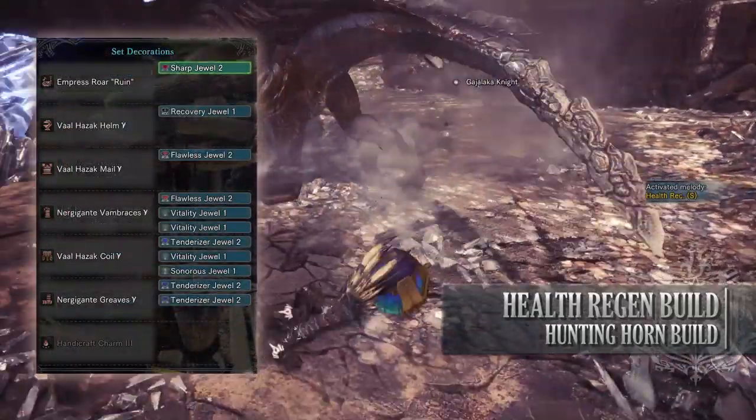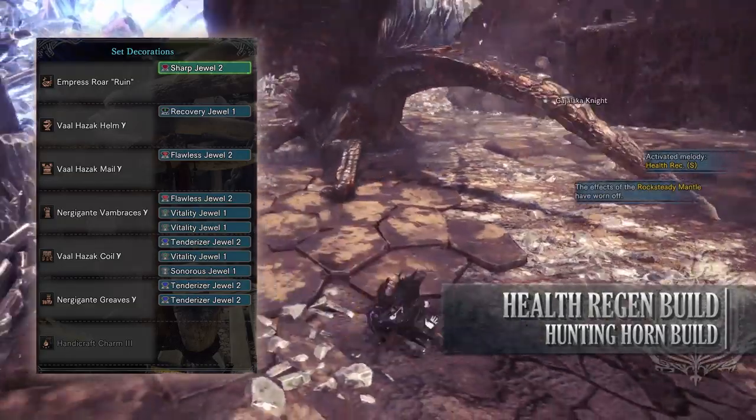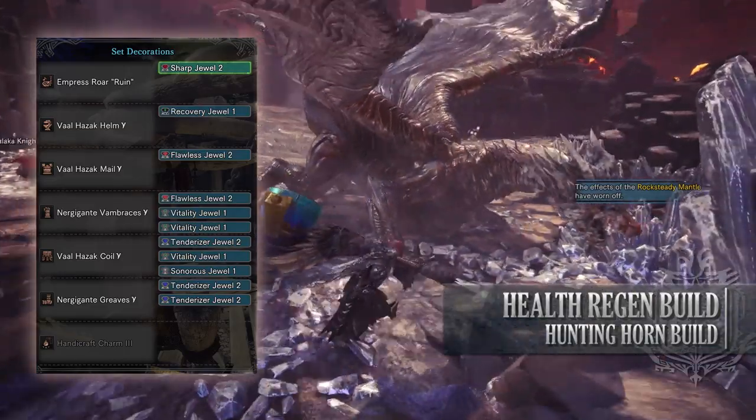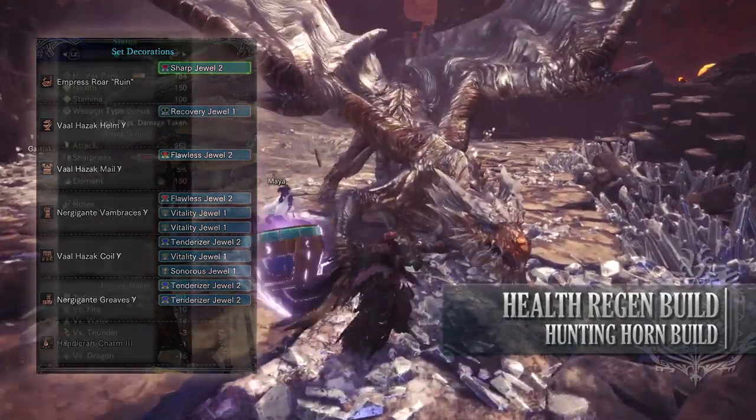As for the jewels, I've gone for a few DPS ones and a few survival ones. I've gone for Flawless Jewels to max out Peak Performance, Tenderizer Jewels to max out Weakness Exploit, Vitality Jewels to max out Health Boost, a Recovery Jewel to add some Recovery Speed, a Sharp Jewel for Protective Polish, and a Sonorous Jewel to provide that Horn Maestro skill.